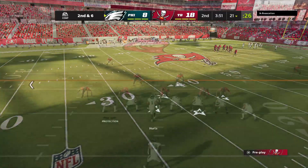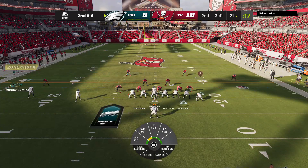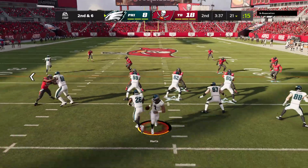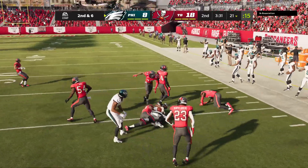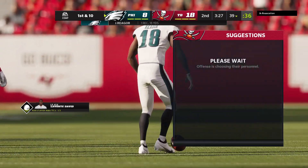If you're gonna run the read option, typically you've gotta keep an eye on the defensive end. You want to play the way he does — if he collapses inside towards the running back, then you pull it and take it yourself outside. If he stays outside, you go ahead and leave it with the running back. In this case, he pulled it and got good yardage himself, getting this one just shy of the 40.